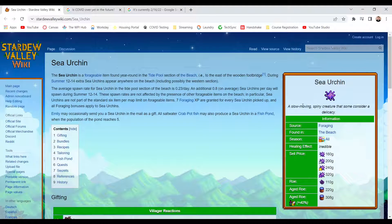Here's sea urchin — a slow-moving spiny creature that some consider a delicacy. Forageable, found on the beach, all seasons. It is inedible. Sell price is $160, $200, $240, $320.